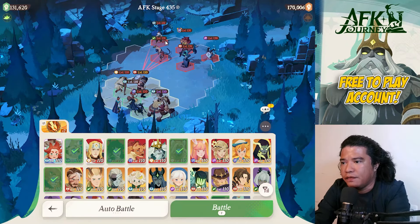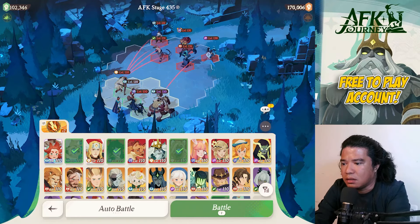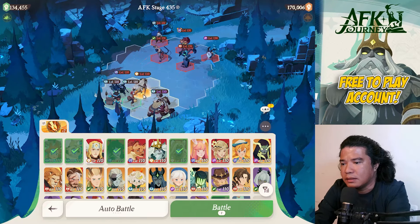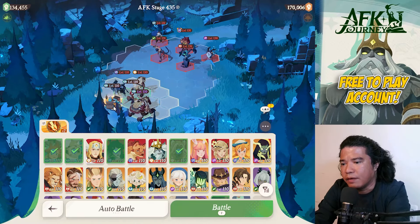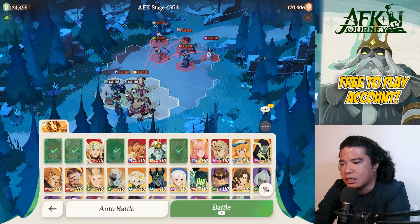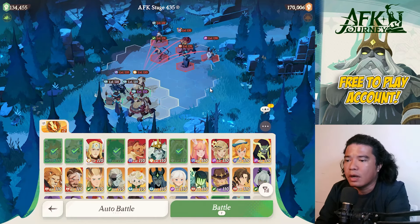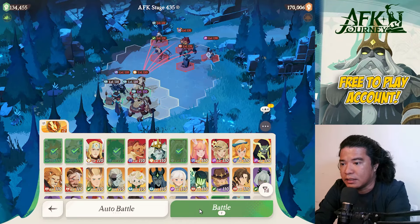On AFK stage 435, I think we will remove Brutus and replace that with Row One as support. The setup is: Smokey and Murky at center, Row One at the back, Coco at the back, Sesha, and Atandra. Still using the Star Shard spell. Pause the video to see the positioning.